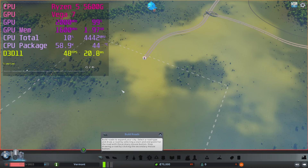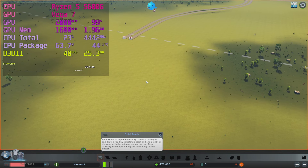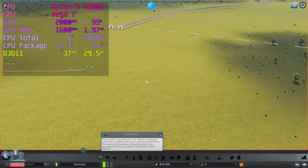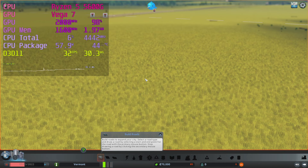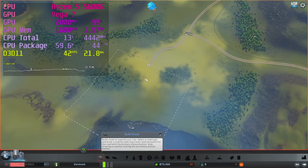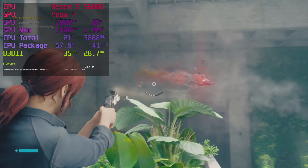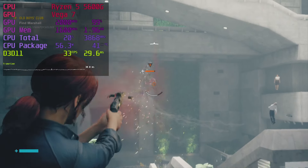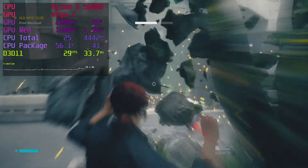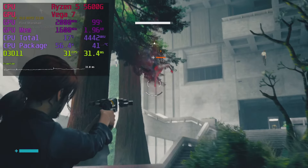Cities Skylines runs okay in my estimation. I couldn't do too much testing as I didn't have any scenario packs and couldn't be bothered to learn how to build a city. Even if a busy city takes more CPU horsepower, that won't be an issue — the 5600G CPU is a beast. Control runs and looks acceptable on the low preset; my custom settings yield slightly above 30fps between 700 and 800p render resolution. It's a bit blurry, but it's also blurry at native resolution, so you don't notice it that much.